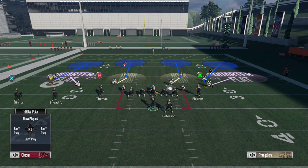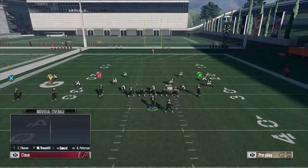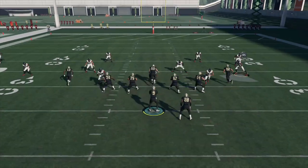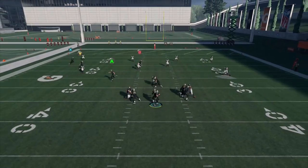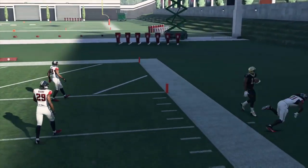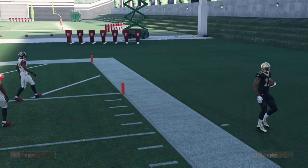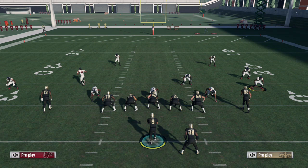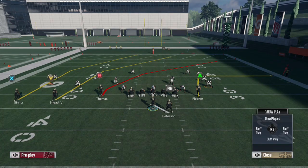Last but not least, we're going to run the quarter flat out of Cover 4. Highlight Michael Thomas once again, drag Kobe Fleener, snap the ball — and once again Michael Thomas is able to make that catch behind the quarter flat, which does not sink back far enough, and in front of the deep quarter zone on the right sideline that once again just watches Michael Thomas make the catch.